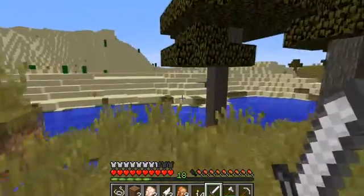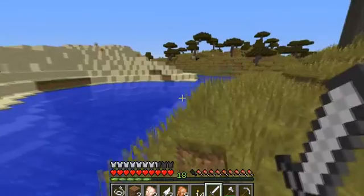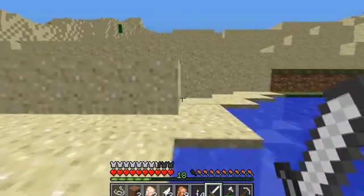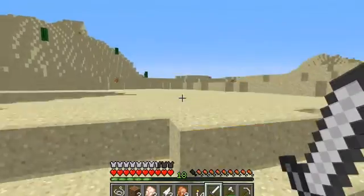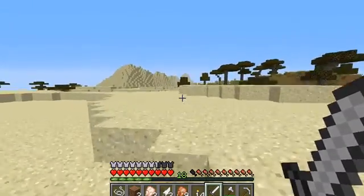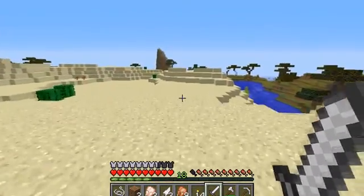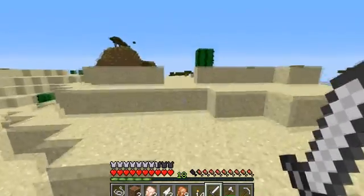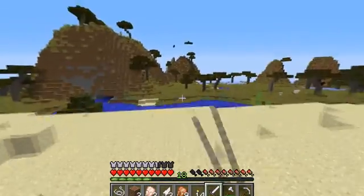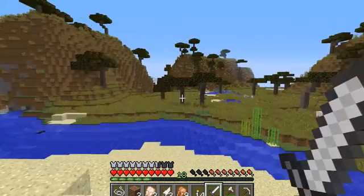We saw the desert over here. There are some sheep that way. I don't know if I'll be able to find a cave. Like, I know this is a good seed and a good world, I just don't know where everything is. What's over here — is this a jungle biome? No. There are sheep on that tree — two sheep on a tree, what the hell. There are so many sheep around here.